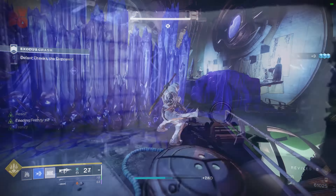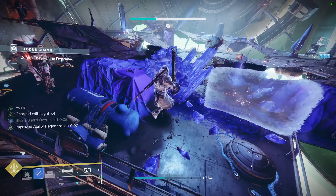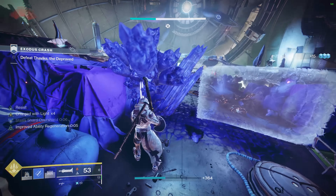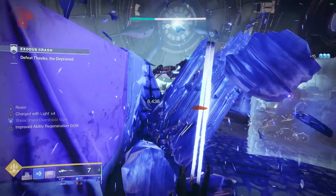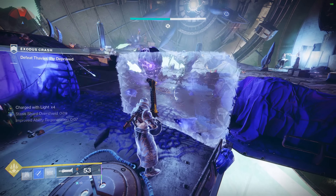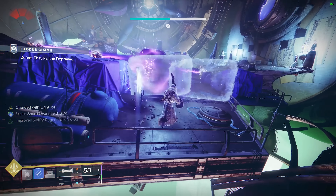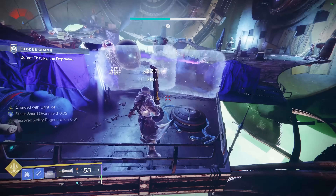Taking this into grandmasters — in the Exodus Crash boss fight, for example — you can have all three players stay in a corner while you drop barricades to block incoming damage. Anything other than the boss that passes through the barricade will be blinded, making them very easy to deal with. You can effectively deal with all incoming enemies and the boss by yourself while the other two teammates only have to deal with the shanks.